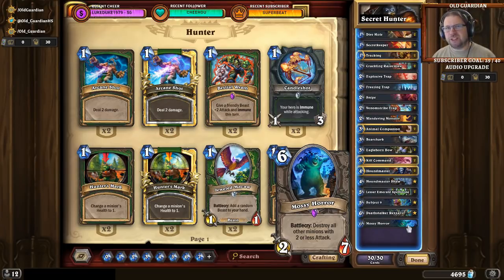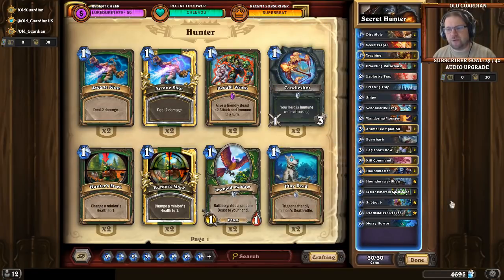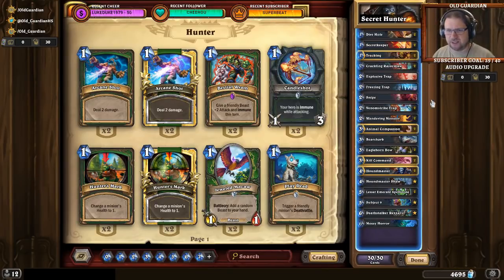Secret Hunter in principle has it all. If you can get a really solid curve, that's going to be so sweet. But already at the start, Secret Keeper synergizes with Secrets but not with Razormaw, while Dire Mole synergizes with Razormaw but not with Secrets. So there are already questions about whether you're able to find that perfect curve.